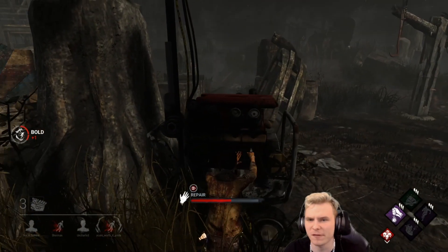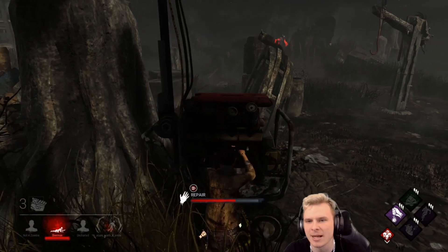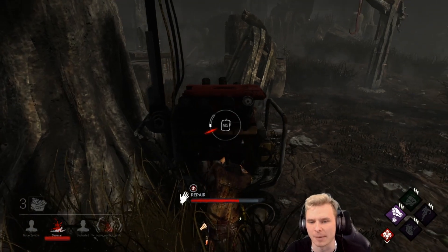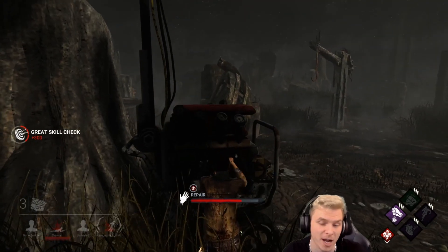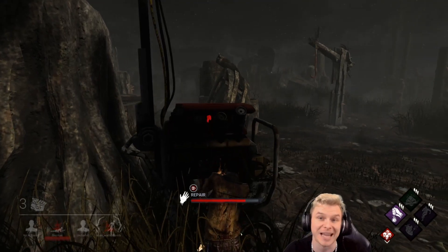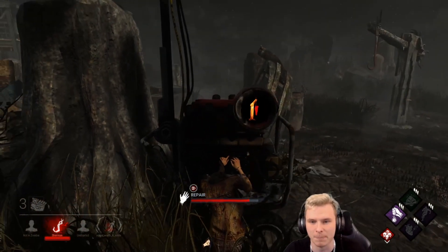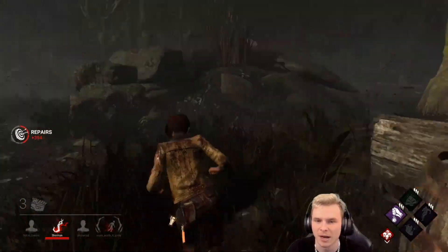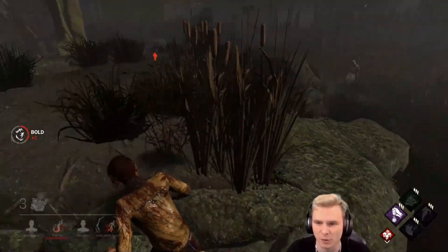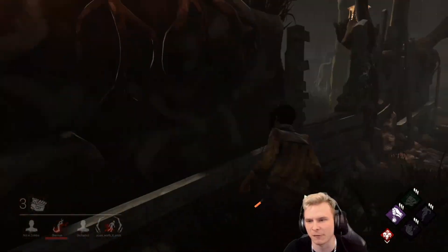Bit of an interesting play by Megan — throwing the pallet and going in toward the killer, panicking. That's a good prime example of why you shouldn't pallet camp against the Nurse. She instantly did a 180, and I believe she's going into the basement. I won't be able to complete this generator in time if she does a really good double blink. However, if she comes out of the basement before she blinks out I might have just enough window. I took a hit in the back and she has Ruin regressing the generator at 0.6 per second.